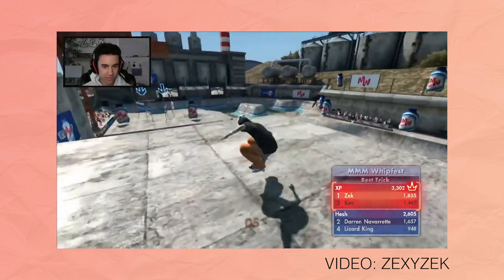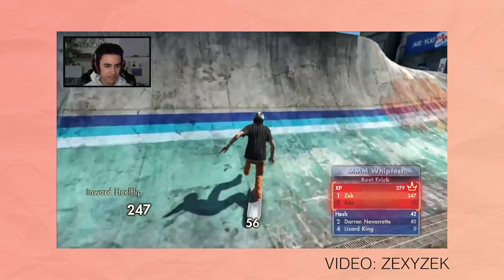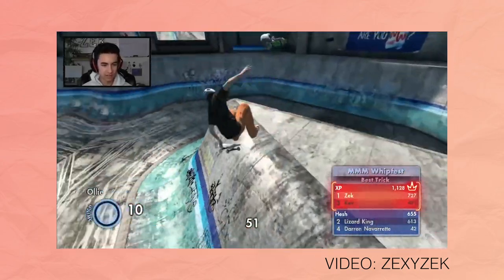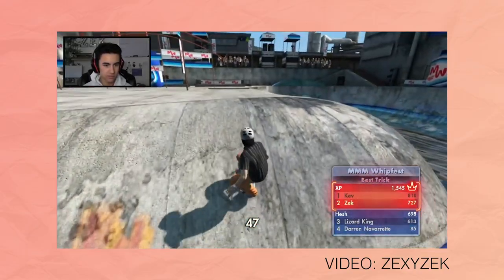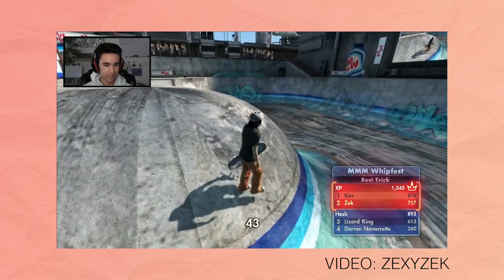What Steep gets right is the sheer freedom the photo mode has. Want to throw on a filter? You've got it. Want to make obscurely minute changes to the focus? Done. Want to change the angle? Of course you can change the angle. As a keen photographer, the only thing I think the game is missing is different lenses.